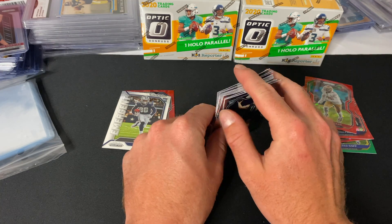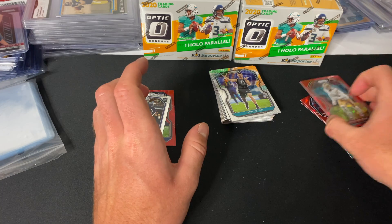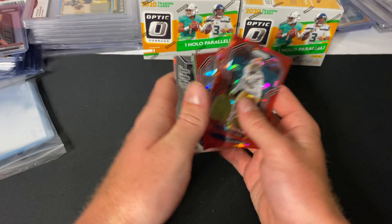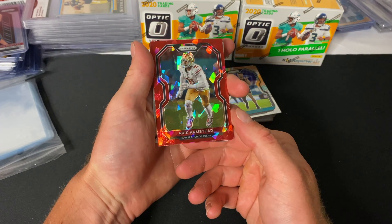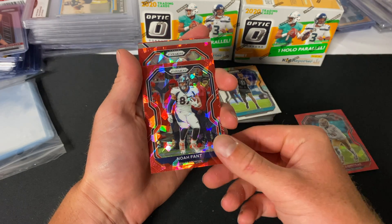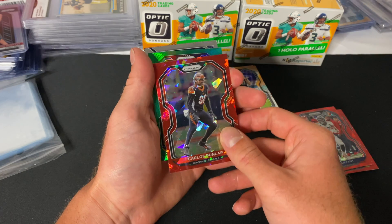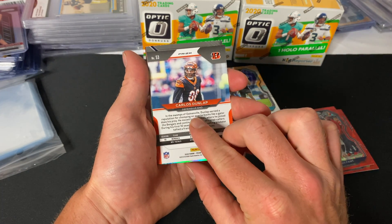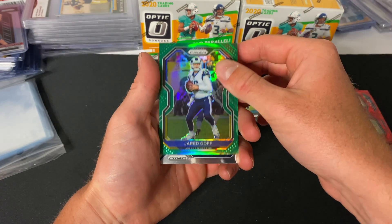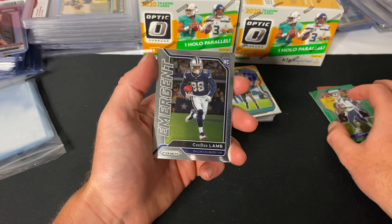We got the two CD Lambs, so honestly we probably made our money back, plus these hits. We got a Reek Armstead from the 49ers, Noah Fant from the Denver Broncos, and Carlos Dunlap from the Bengals. He plays defensive end — thought he was a linebacker. Jared Goff green — kind of a cool card, I think he could still be pretty good.